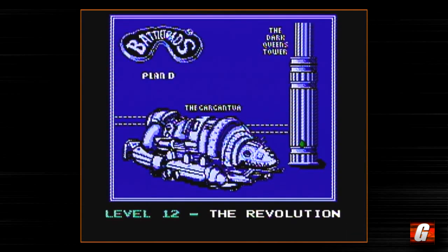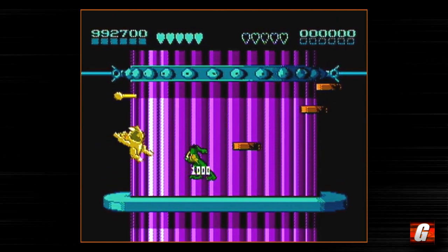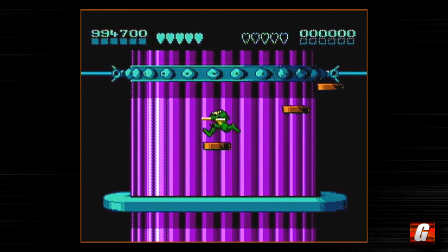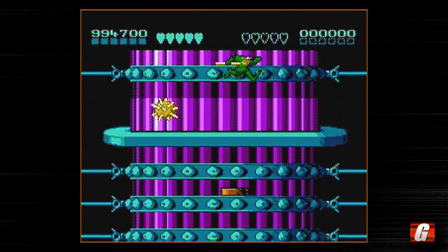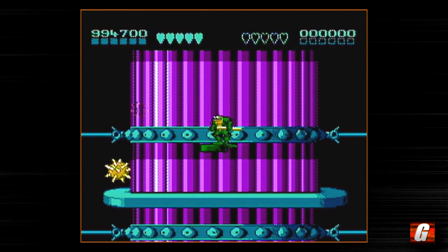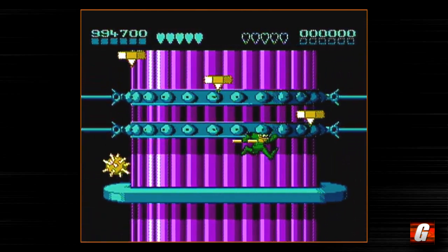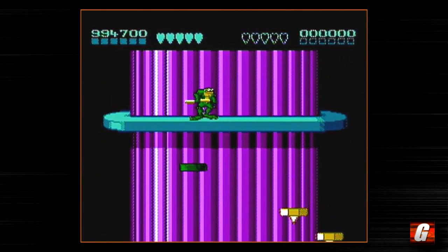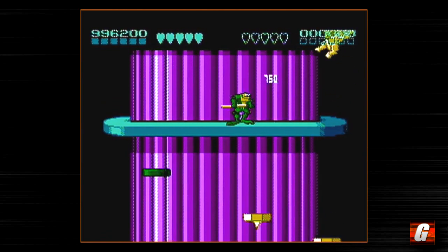So this is the Revolution, the final tower in the game. At the very top we get transported off to fight the Dark Queen herself. This is probably the hardest level in the game, but as you'll see, it's not impossible — it's very frustrating though. It's a lot of memorization, a lot of familiarity with what's coming up. It's sort of the culmination of all your learned Battletoads skills for the final stage.